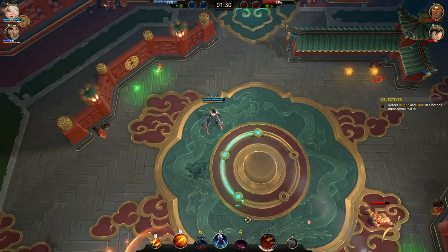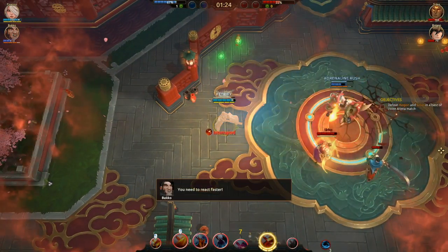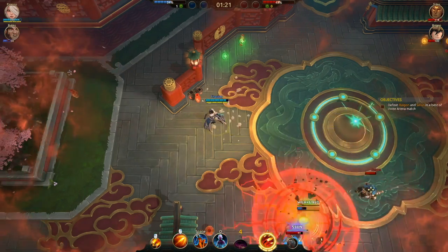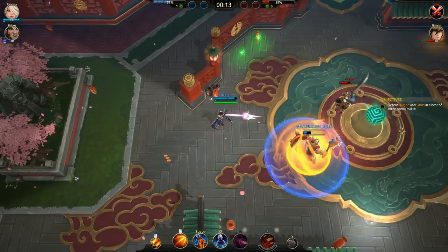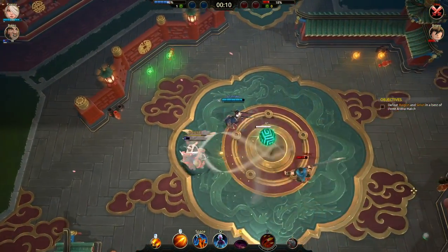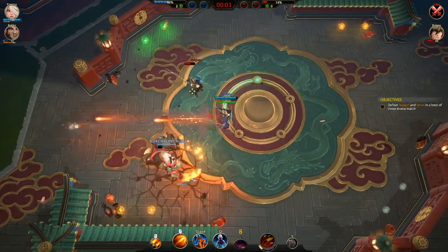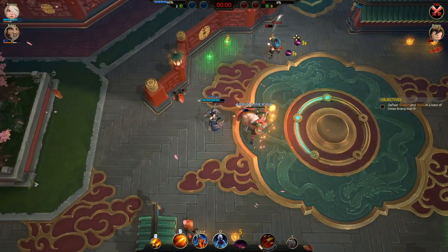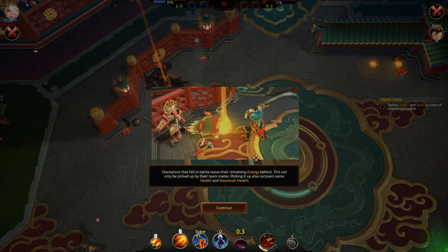I'm on the wrong side of the team. Oh god. One down. Got the orb. No, no — don't kill my teammate. What's a death vortex? Champions that fall in battle leave their remaining energy behind. This can only be picked up by their teammates. Picking it up also recovers some health and maximum health.